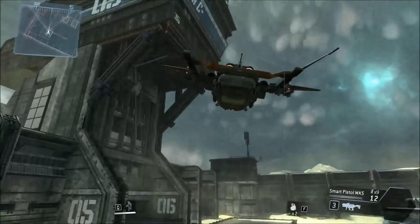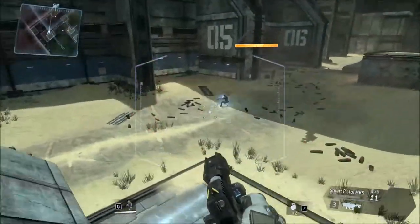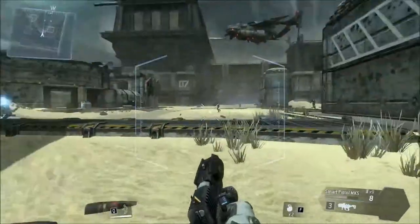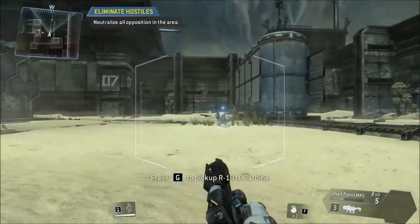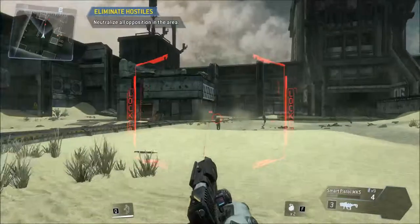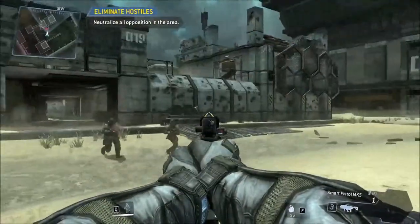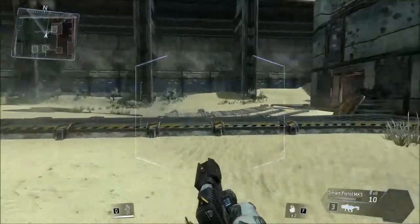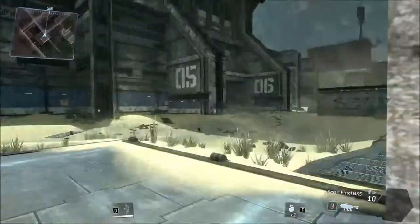Your mini-map is located in the upper left corner of your AR display. Look for the small dots on your mini-map to find all the enemy troops. Running around with this smart pistol feels like cheating. Yeah, it's not super overpowered but it's pretty fun - well, it's pretty overpowered. It's annoying when there's a lot going on. Hostile titan fall!